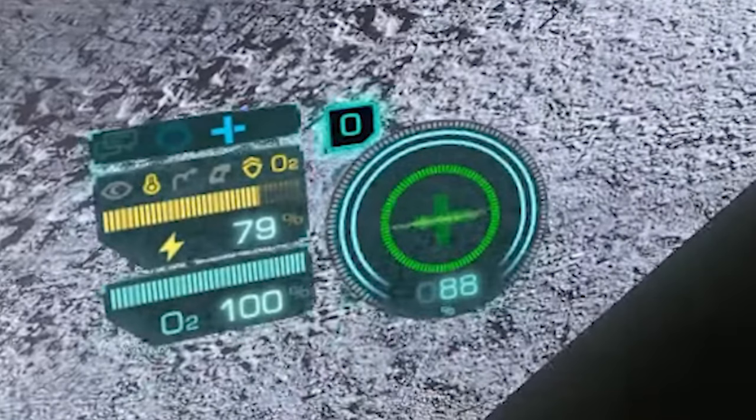The row of icons below are all icons that indicate what is currently depleting your suit's power — if a particular item is currently depleting power then it lights up yellow. In order from left to right: night vision, temperature control, jump assist, tool use, shield recharging, then oxygen production. The yellow bar beneath those icons is your suit's main energy level with the energy icon and percentage beneath it — my suit is at 79% energy here. The blue bar beneath is your suit's oxygen level — my suit has 100% oxygen here.